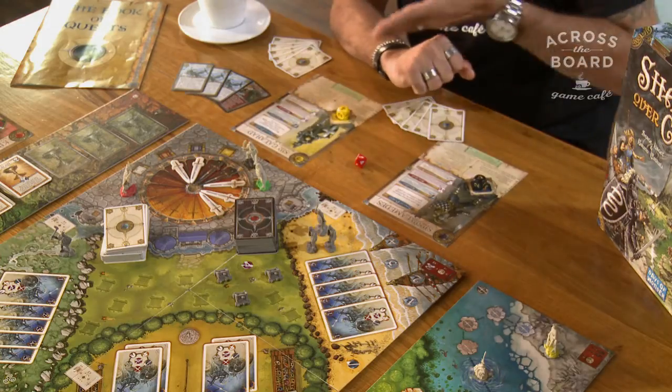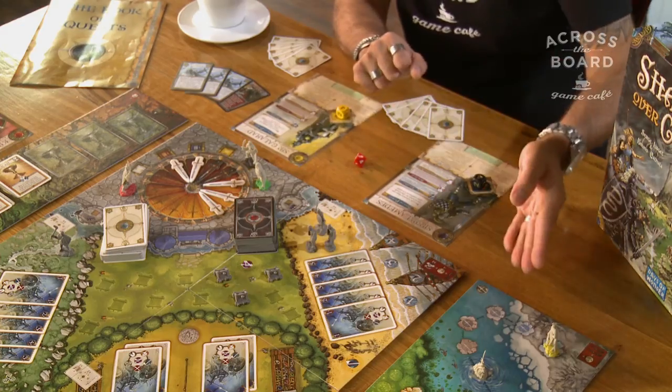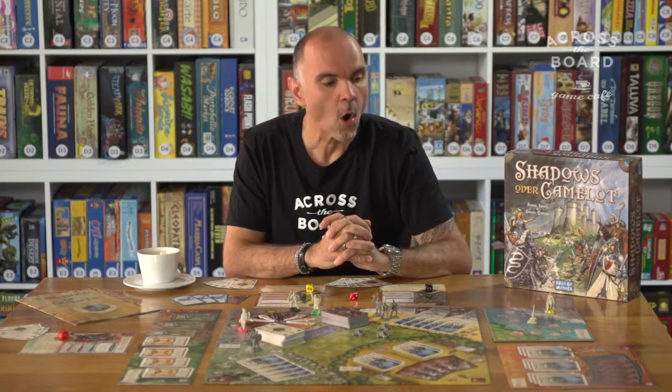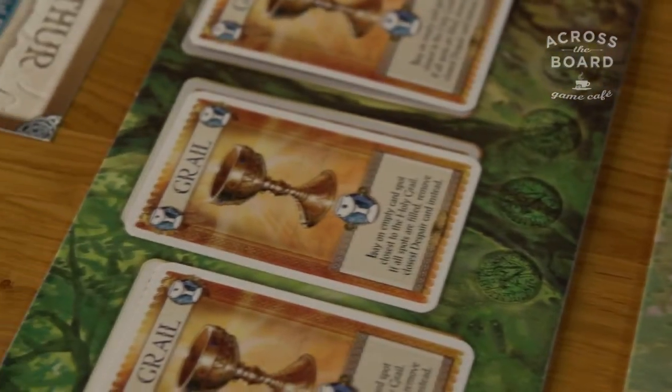After that, it's every knight's turn. The knight also has different options that he or she can choose. The most common one is to either go on a quest, trying to defeat evil and get bonuses, or play a card onto those quests, trying to collect different sets or conditions for winning the quest.